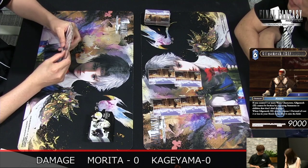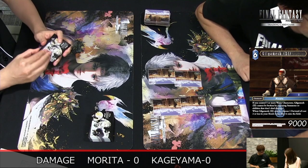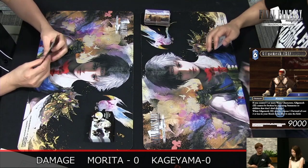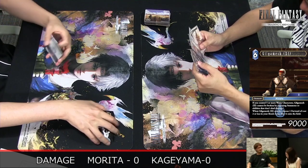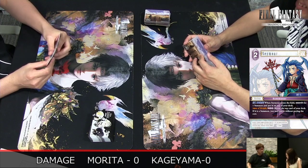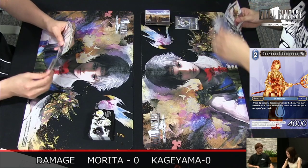Have you seen what decks are playing? I think Kageyama was playing the water one — I've seen Goblin and Ceodore. And Morita-san is playing the three-color list with Kuja and — I think Ace, yes.